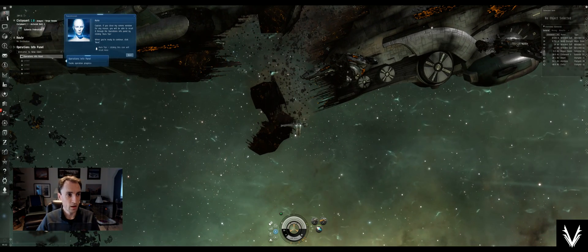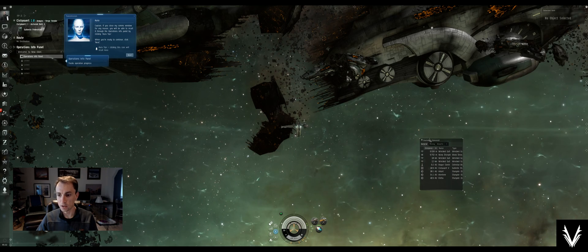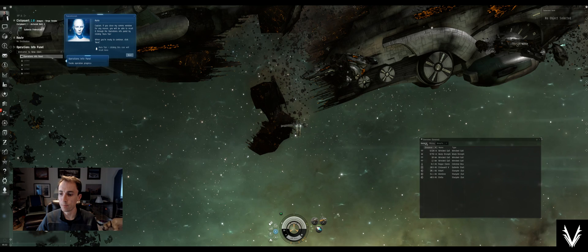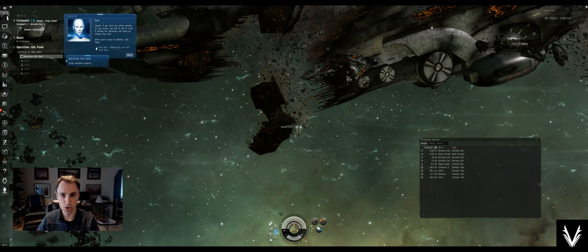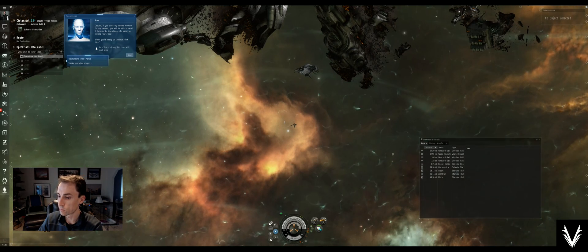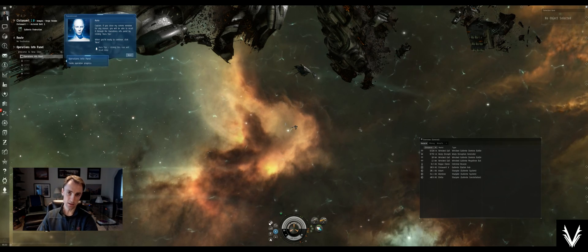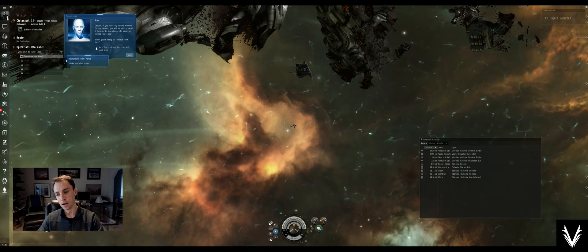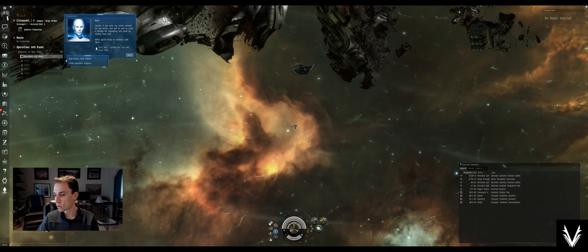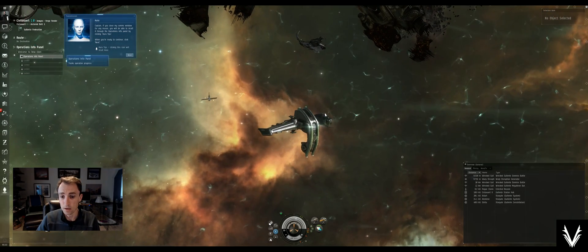One thing you might note is these two items over here — this is the Overview. It's like a window in that you can grab it by the top and move it around; there are corners you can grab to expand or contract it, and within it there are tabs. The overview shows you what's around you. You can drag the columns to make them bigger or smaller. We'll have a whole segment on the overview by itself because it's pretty complicated and customizable, but don't worry about that for now — just get it somewhere you can see it.